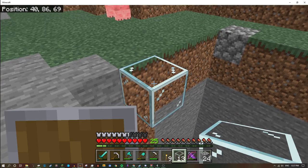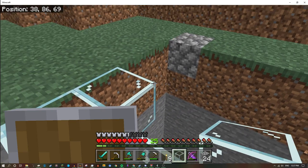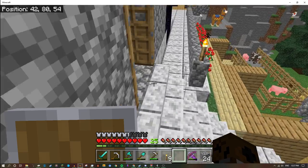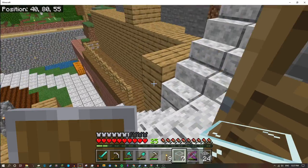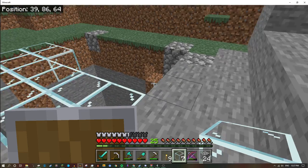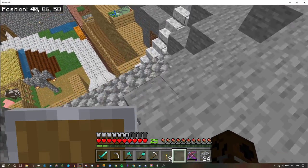One of my friends owns a computer and can do whatever he wants on it, and my other friend uses a Chromebook for communicating. But it'll still work, I think. Right now what I'm doing is I'm just adding glass here so I don't fall to my death like last time.